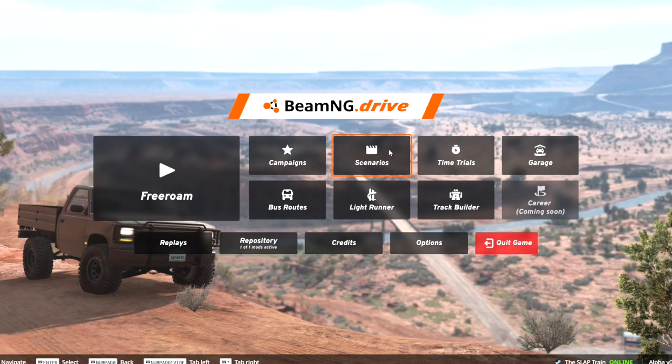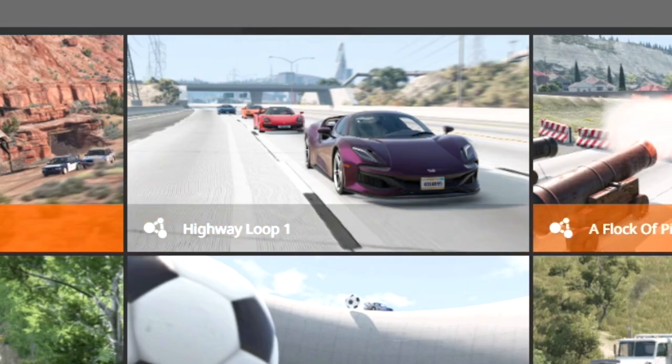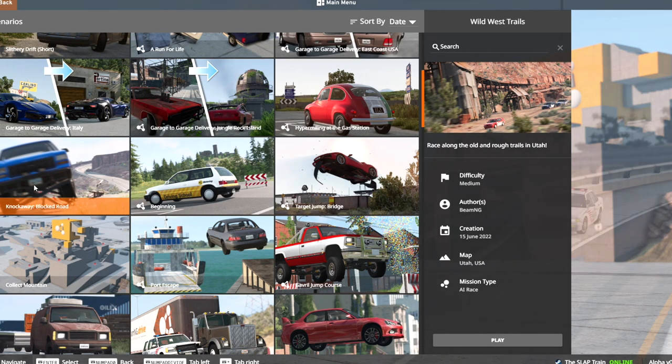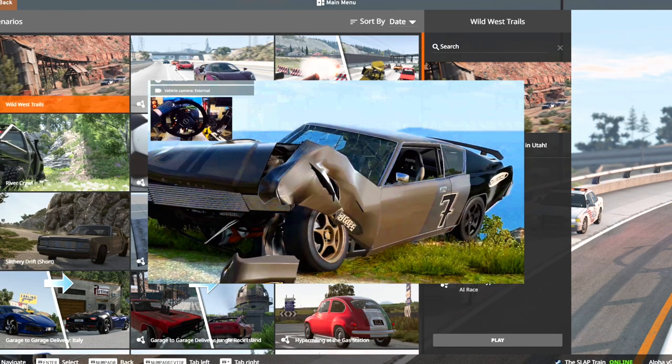What is going on everybody? Welcome back today guys to the channel — BeamNG Drive. We are back today for some more destruction here on the PC. I still have a couple scenarios that I want to do, including the highway loop, we have a flock of pigeons, we have the Scantillia delivery, as well as the river crawl. Now last time we did the slithery drift, then we also had the knockaway and the target jump. So if you guys missed that episode, definitely go ahead and take a look at that one.